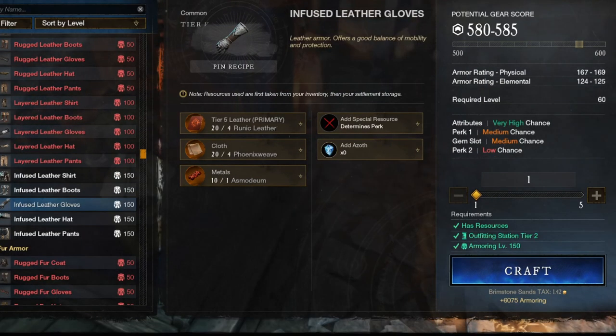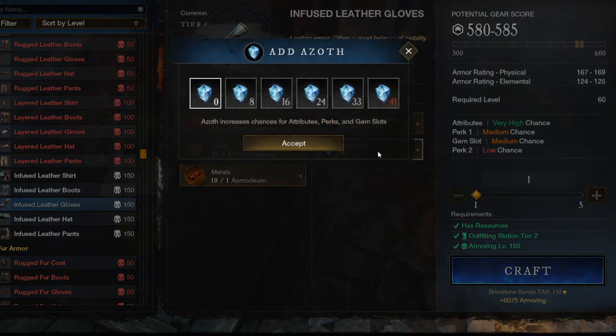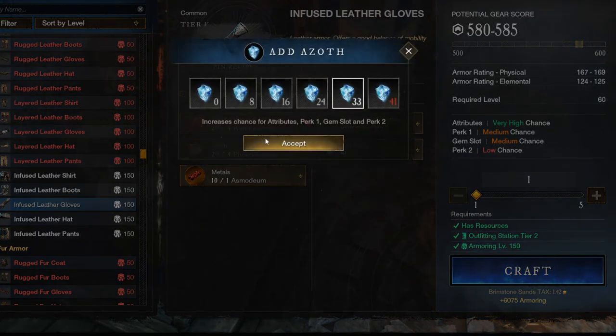Now let's look at a few other things that have been added to the game to further your crafting potential. First, Azoth. When you use this in crafting, it basically guarantees the item will roll the max possible attributes, perks, and gem slots onto the item when you hit a certain gear score threshold. You will always want to use this in your crafts, because nothing feels quite as bad as rolling an item, getting 600 gear score, but having it roll green or blue 600 gear score. What infusing Azoth does is ensure that if the item rolls 600 gear score, it will be legendary.